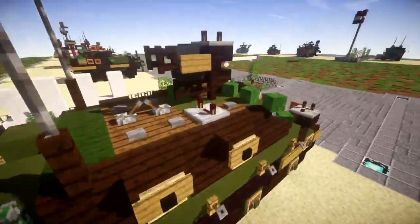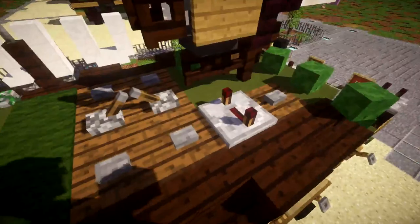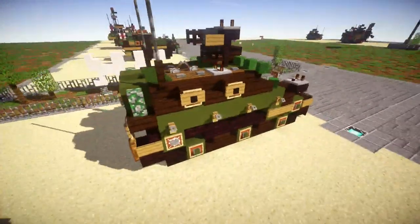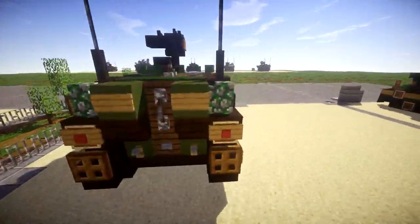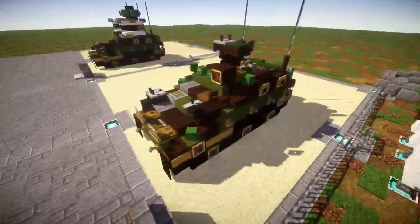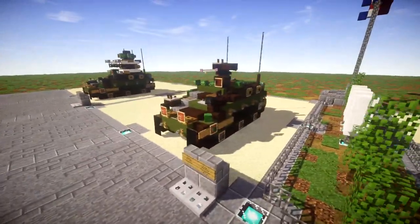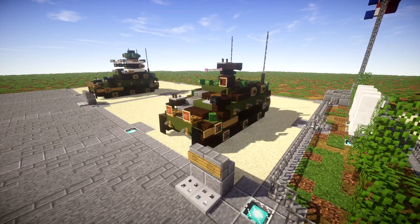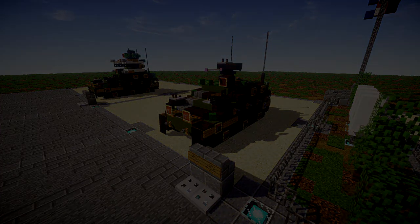Up on top here we have the commander's hatch equipped with a machine gun — this is based off my .50 cal model, but you can switch it out for my standard 7.62mm machine gun design. There's lots of detail on top: hatches and all that. Moving to the back, you've got your brake lights, the rear hatch for the crew to get in and out, and a radio antenna. Overall it's a really interesting vehicle — one that's really overlooked and definitely deserves a spotlight. Anyway, let's move into the tutorial beginning with layer one.